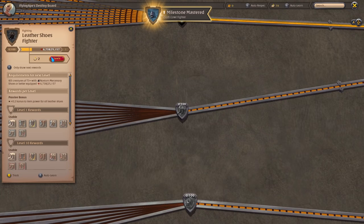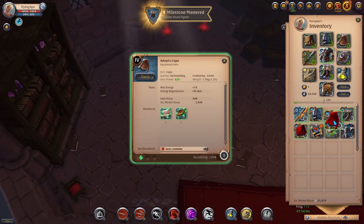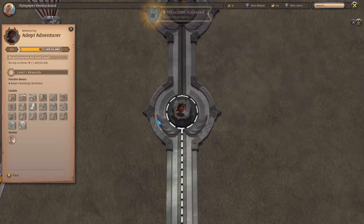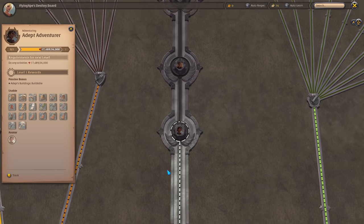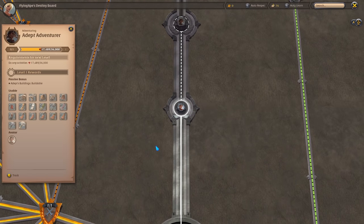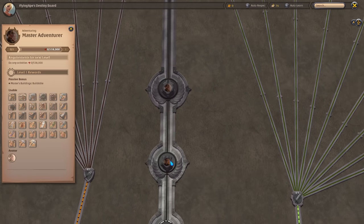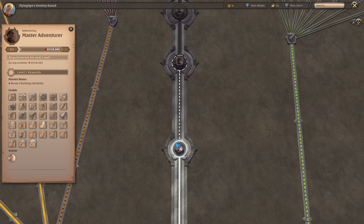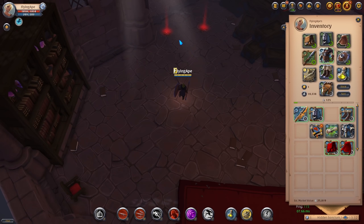The Assassin Shoes only cost 2 learning points. The cape, however, cannot be unlocked through learning points at all — you need to farm fame and unlock the Adept Adventurer level. In your destiny board at the top you can see the adventure levels, which allow you to equip higher level mounts and capes among other items. So the cape and bag is basically a matter of grinding.